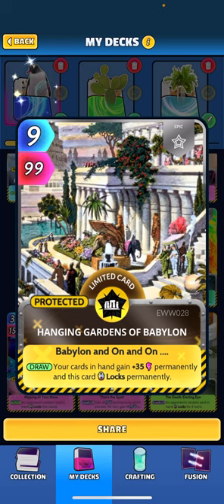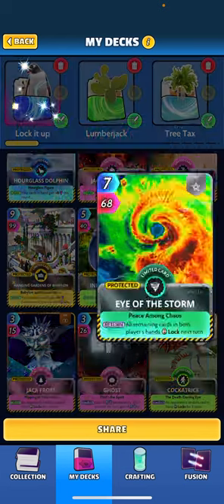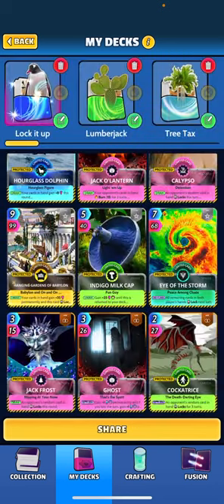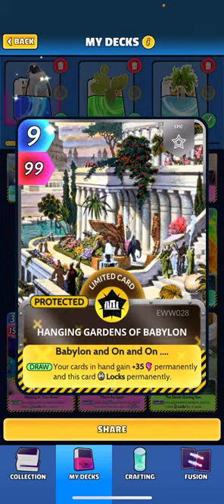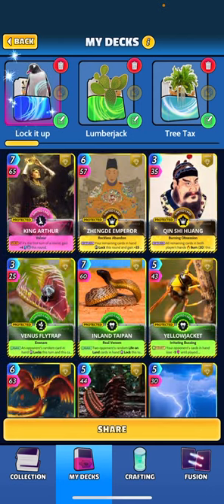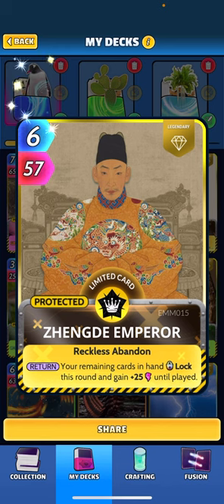We included Eye of the Storm primarily to lock the opponent's cards. We can also take the added benefit — if we overlock our hand, we can get Hanging Gardens back unlocked, back in our deck, and gain another plus 35 on all our cards. That's always really nice when that happens. Same reason we've added Zhangdi Emperor — another buff that's going to lock all our cards for the round.